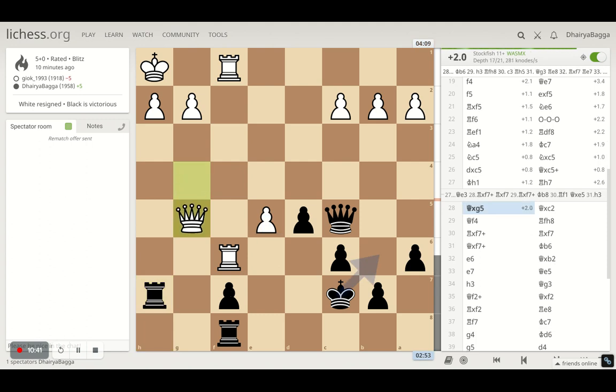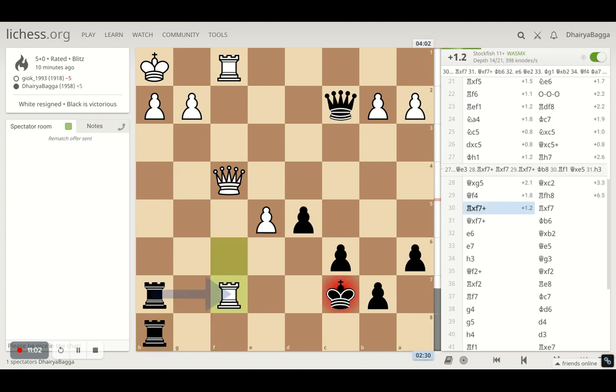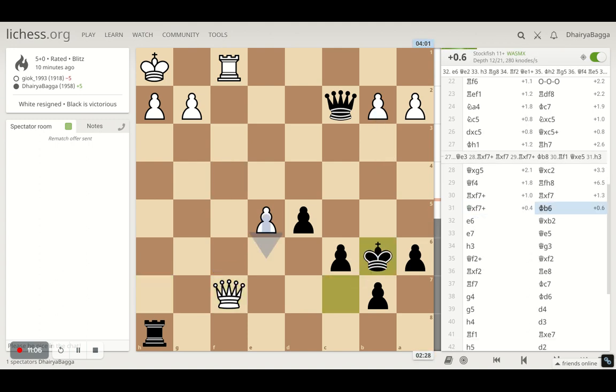The plan was to open up the h and g files so that I can probably threaten some mate eventually. So capturing the pawn and then aligning the rooks on the h-file. He takes and I take back. He takes with the queen and I go up on b6. The game is 0.7, 0.6 in favor of white.